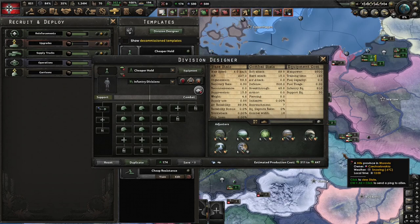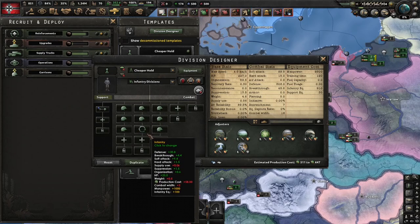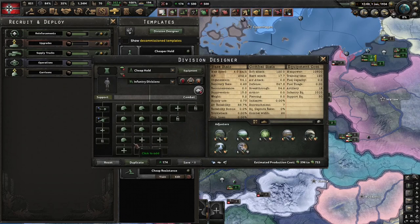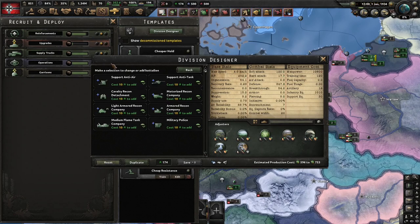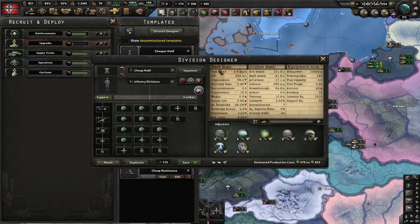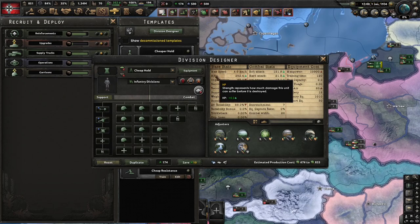The first division we're starting off with is Cheaper Hold. This is a cheap division just to hold the front line. This usually will get you covered. Add support artillery if you want. Another type of hold division is the classic 20-width infantry. I did include support artillery with this, and this will also hold the line. I also suggest you always have anti-air in your divisions because planes are annoying to go against, especially if your air force gets completely obliterated for some reason.